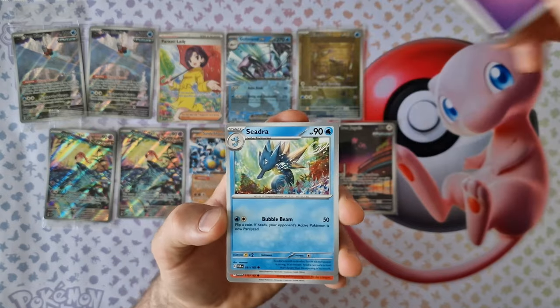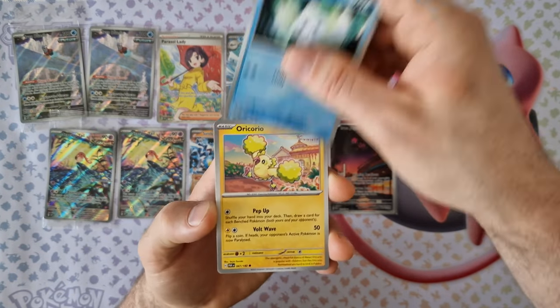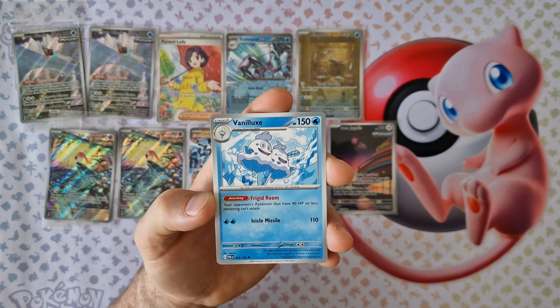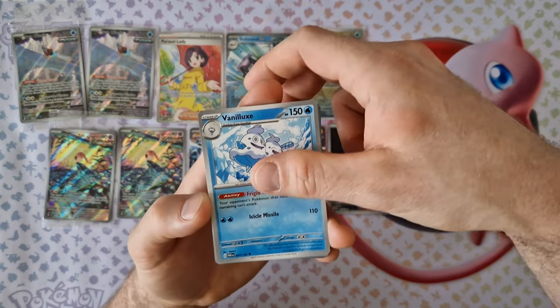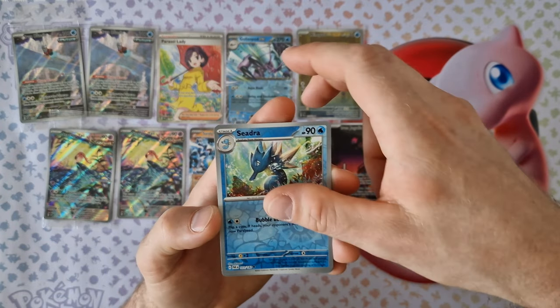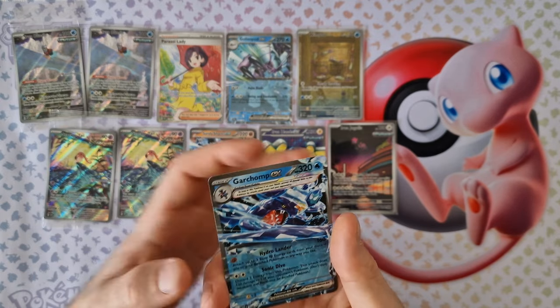Energy, Cedra, Magby, Mawile, Oricorio, Technical Machine, Manectric, Quest, Cedra, Manectric, Roserade — last card — Garchomp EX!